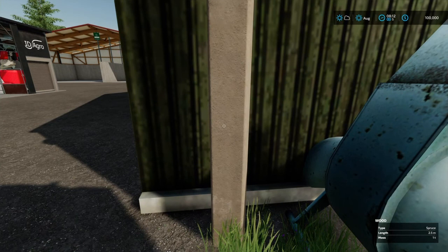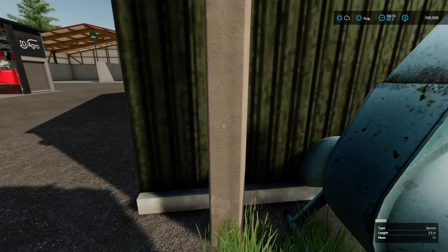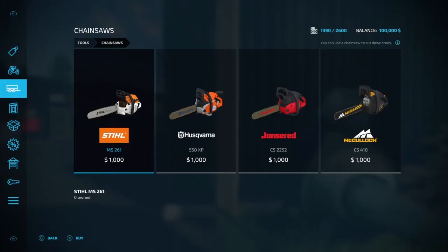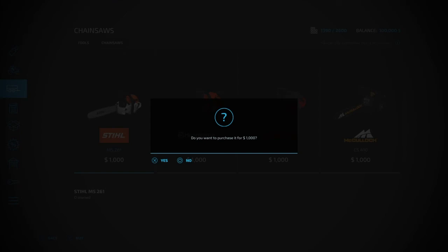If you walk up to this, it says it's a spruce — 2.5 meters long, weighs one ton. Before I buy the chainsaw, you can see your slot count here on consoles: 1390 of 2600. You can sell equipment to drop that quite a bit, and also buy all the farms, sell the farm buildings to drop it more. There are seven farms on this map, and one of those seven is an arable farm. So let's buy this chainsaw.